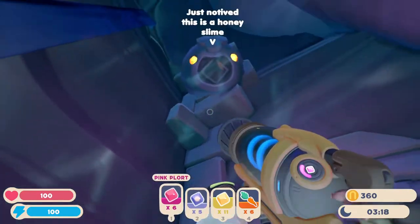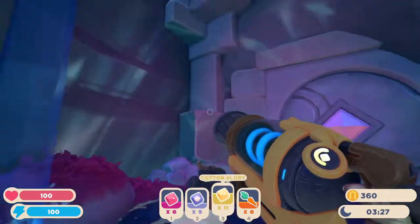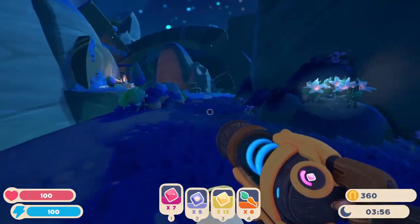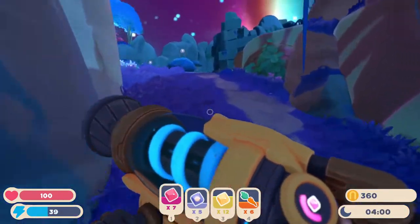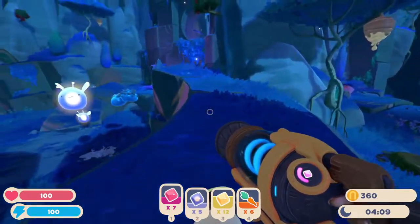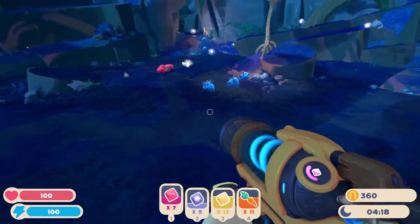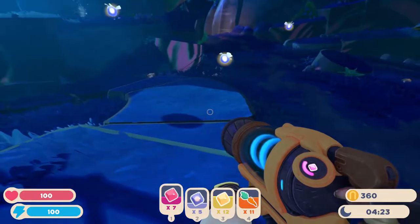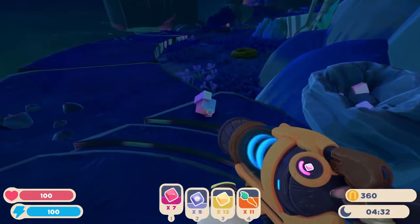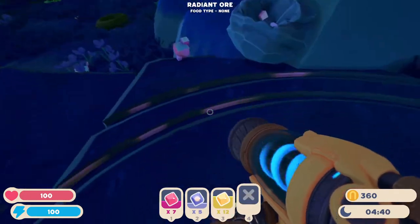Looks like you want a pink plort? Apparently not. Is that a phosphor plort? You want phosphor? No. Cotton? No. What else lies in this new land? I should look for a map terminal. There's a little path, another little door - this one's open. Rock slimes! I don't have the time or space to take you right now. I need to keep my slots for plorts. Wait - is that radiant ore? It is radiant ore!